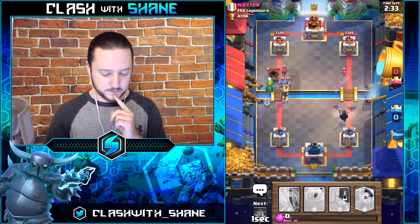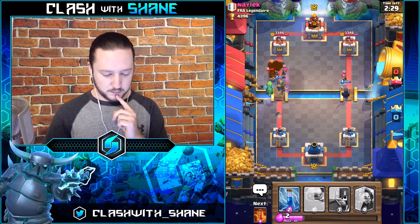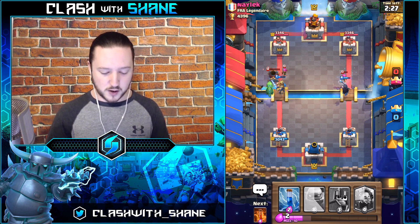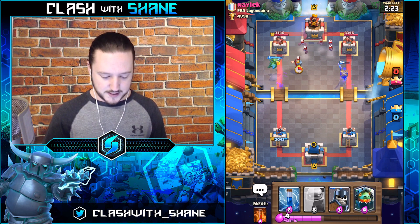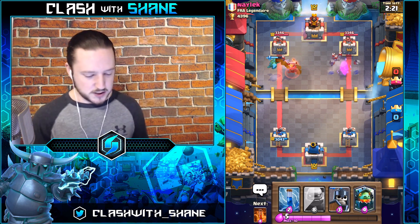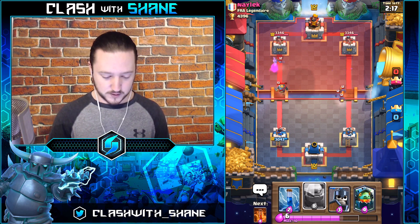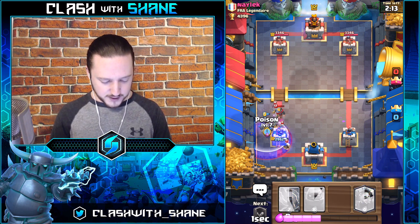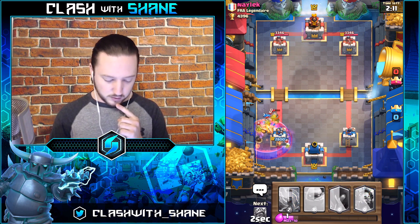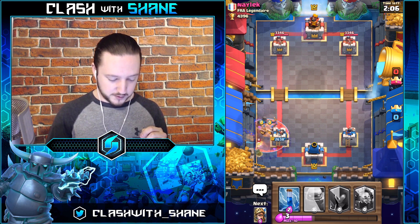Going Prince here — he's got Knight and Skeletons up. Goblins — okay, we'll kill that with the Prince. The Mortar didn't lock onto that Night Witch, which is kind of sad. Mortar Cycle Graveyard is nasty sauce. If he drops a Mortar here we are in trouble — I want to save for my Golem.